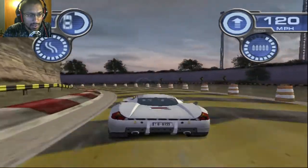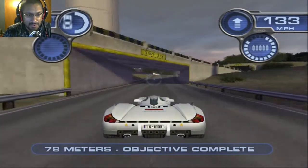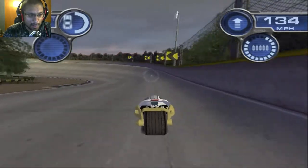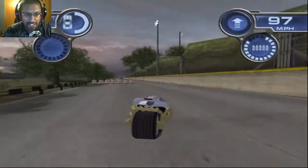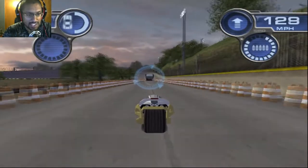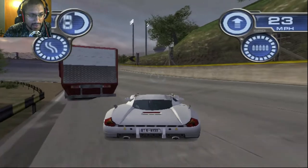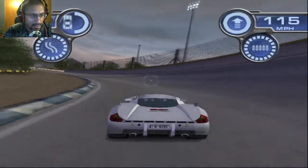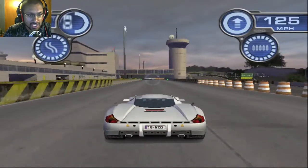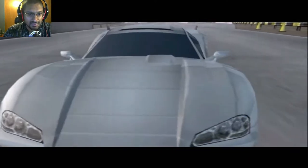Here we go — yeah! Objective complete, initializing vehicle transition. Definitely The Crew 2 now — motorbike form! Damn, this game is sick! So you guys, if you ever had a PS2, I recommend getting this emulator called PCSX2 to relive all these memories. I'd rather play this than Forza sometimes, just for a little break. I think the mission is complete right here. The car looks like a Koenigsegg — not 100% sure though.